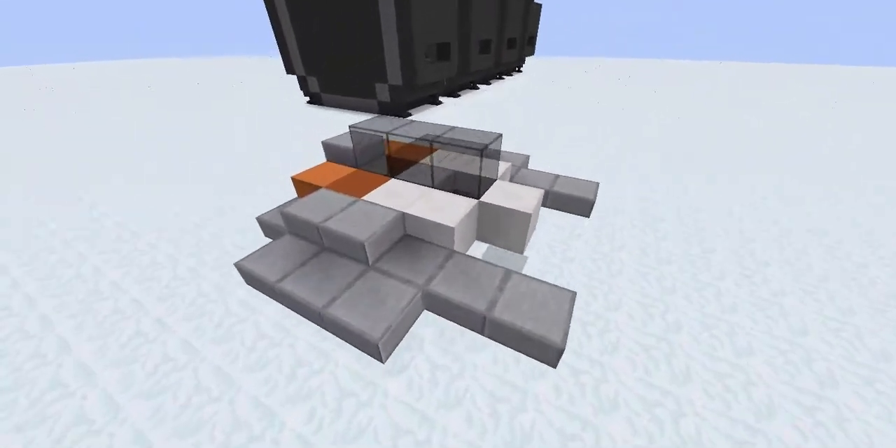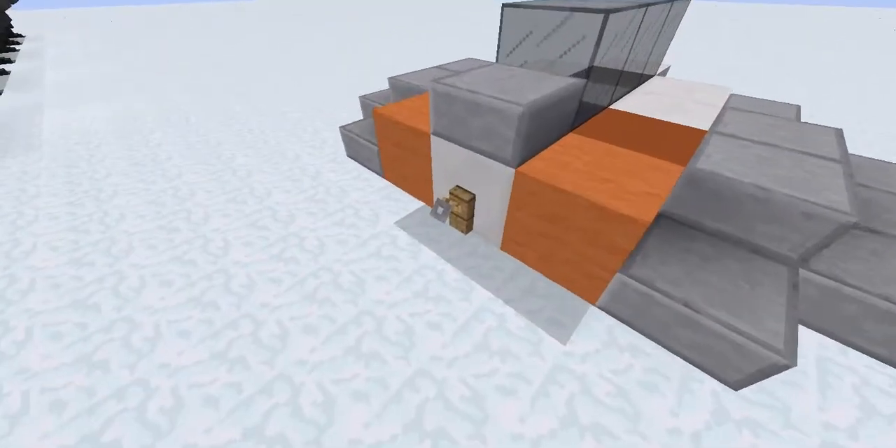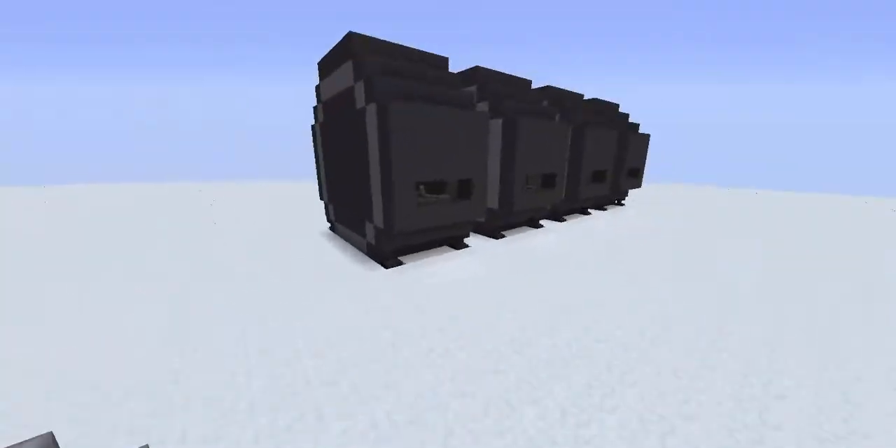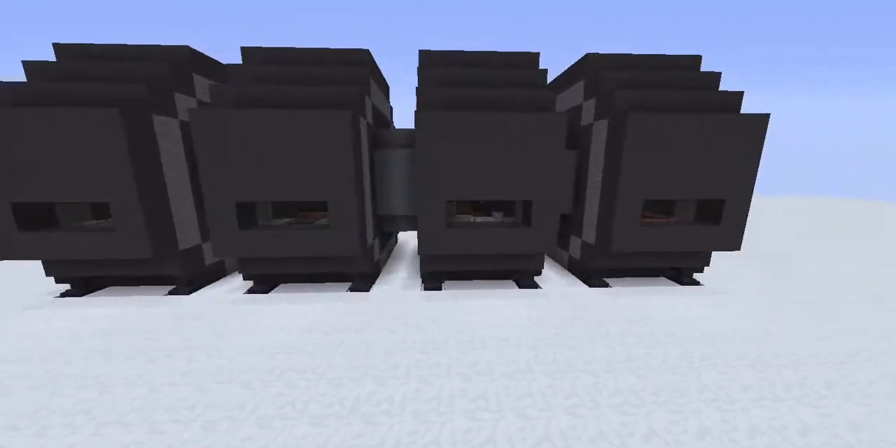Over here we have a snow speeder, and it has this in the back because it had those harpoons to take down the walkers. If we walk over here — or fly over here — you have the entrance.